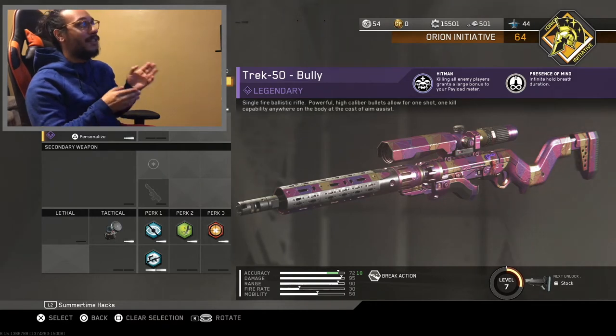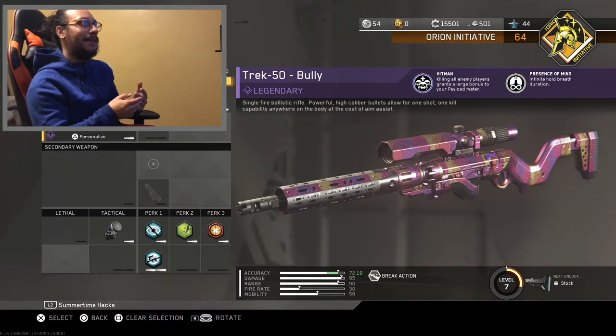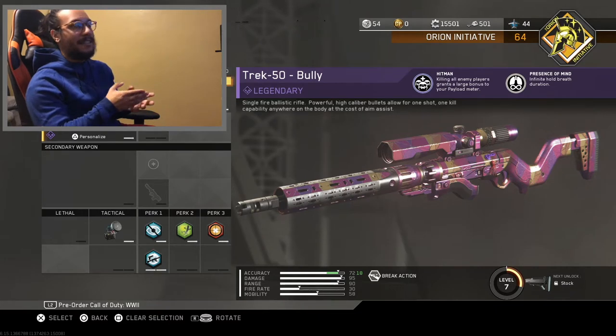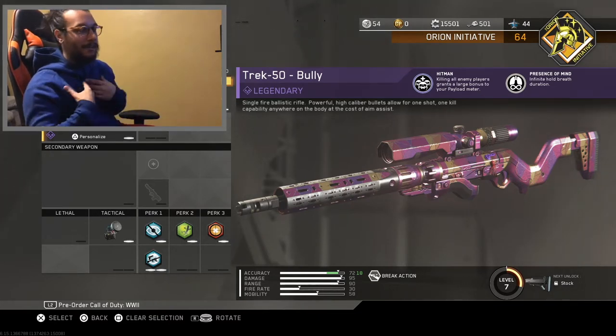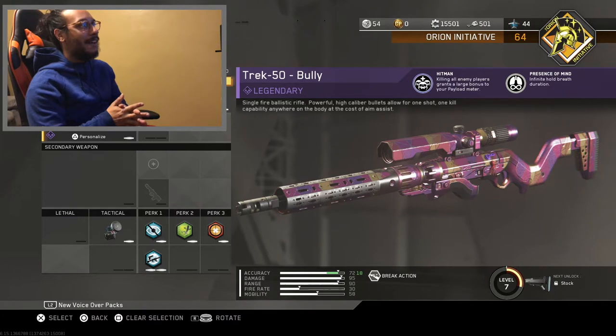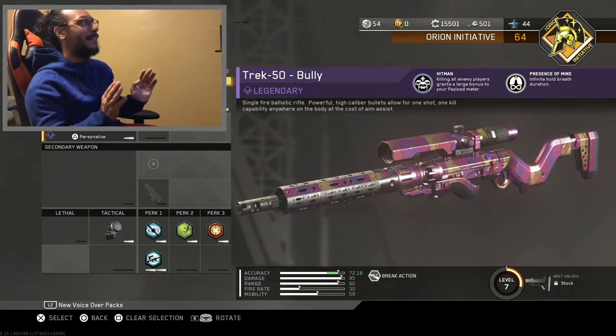This weapon doesn't have aim assist. Even if you have aim assist active, this weapon does not have aim assist. But I feel like it's not a big deal because it is a sniper rifle at the end of the day — that scope doesn't necessarily need aim assist. You guys know I'm not the best sniper in the world, so don't expect much today. I expect maybe five to ten kills per match. We'll see how we do.